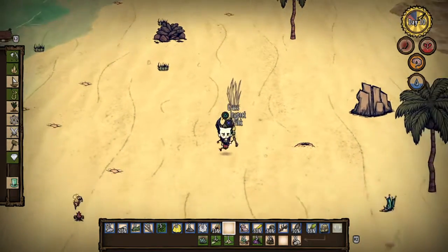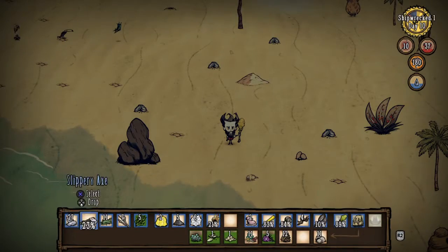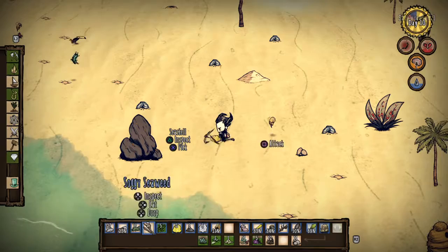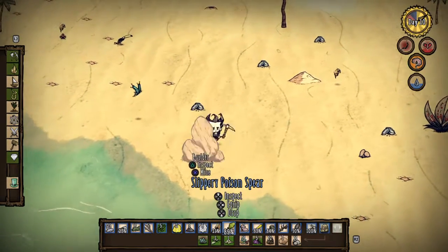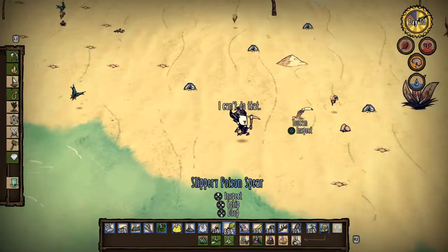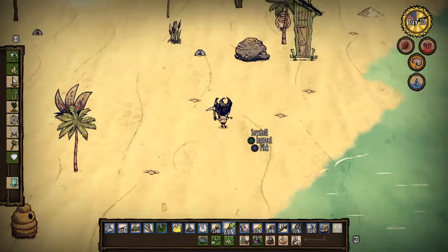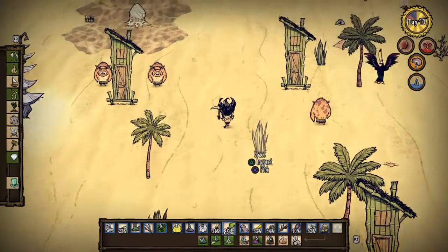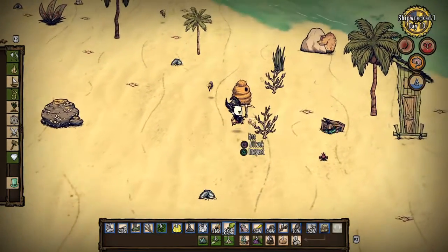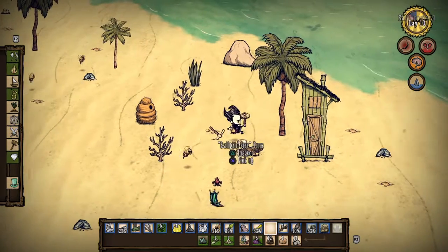Ooh, rocks — I always need more of those. I should probably get some gold to craft a lightning rod, so next time there's a thunderstorm my base doesn't get set on fire. This should be enough. Ooh, more bees. I think I found Boar Island. Seems to be quite a few more here. Tuna! I made food!